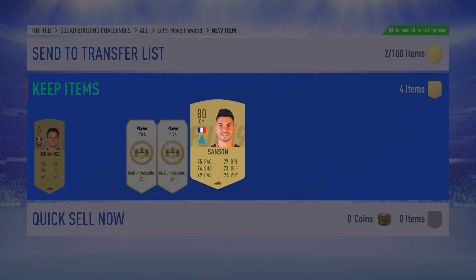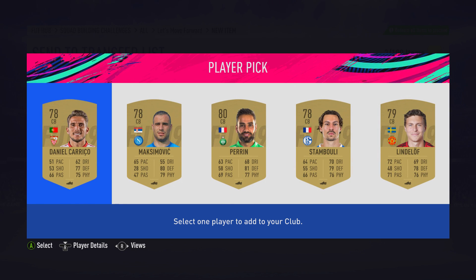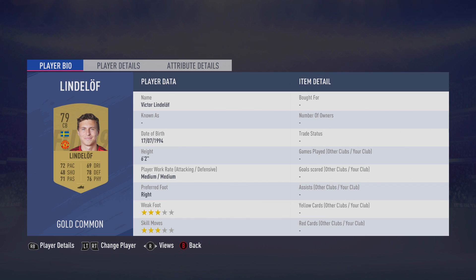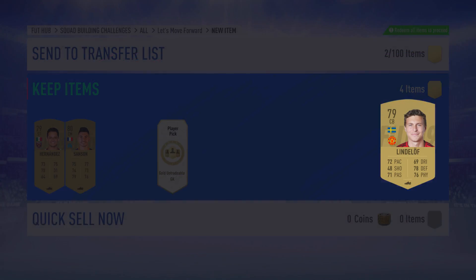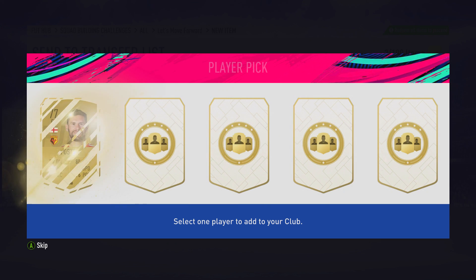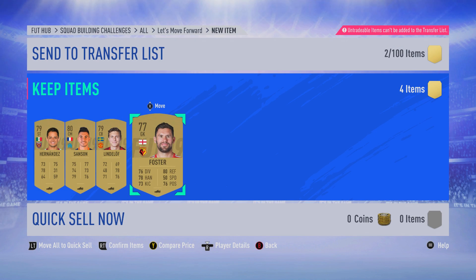For the final set of players we have goalkeepers. We already have Petr Cech, 82-rated this year — down four from last year's 86 — as an untradeable from the earlier SBC. Ben Foster doesn't really matter as a result. Those four players from the player picks, essentially in exchange for submitting around 12 bronze cards, isn't bad value at all.